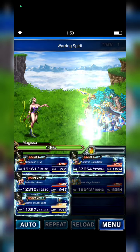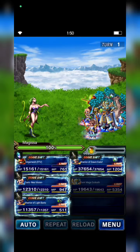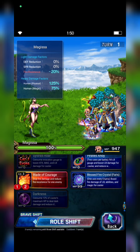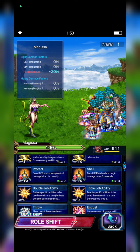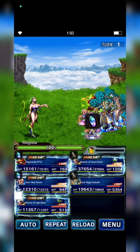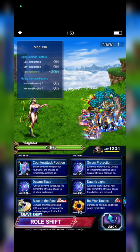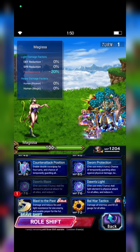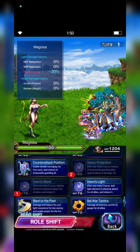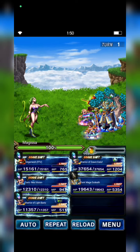Okay guys, first turn: Gilgamesh casts Excalipur to break Megisa. Ferris in Brassive form casts Blade of Courage. Bart casts Soaring Blade. Warrior of Down Galuf casts Down's Blast to imbue the party with Fire element, plus Sworn Protection and Stronghold Advance for mitigation.